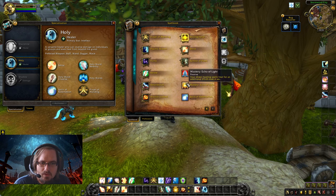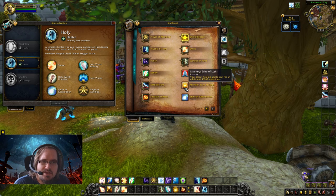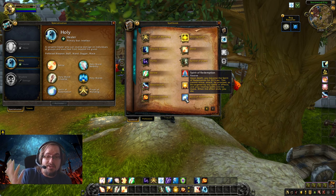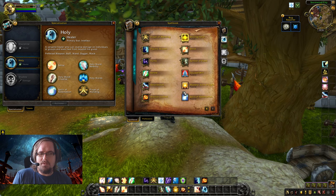Now let's touch on the passives. Focused Will causes melee attacks against you to reduce damage you take by 15% for eight seconds, stacking up to two times — a nice passive baked-in damage reduction. Echo of Light causes our direct healing spells to heal for an additional ~30% of their healing over six seconds, giving us a baked-in heal-over-time. Spirit of Redemption means when we die, we become a spirit for 22.5 seconds — we can't move or be attacked, but we can heal for free. Playing solo this is useless, but with friends it could help keep them alive.